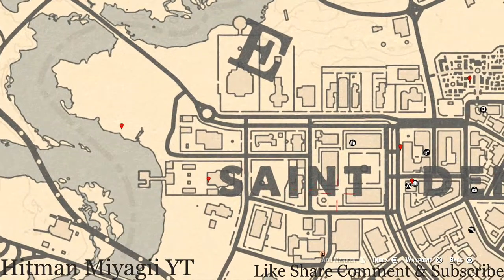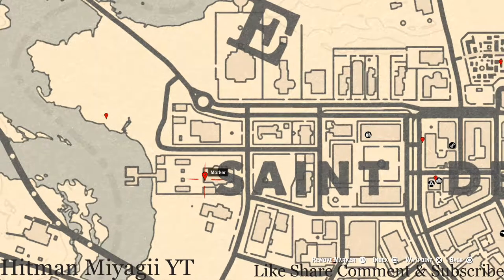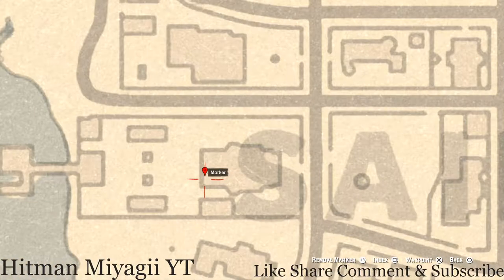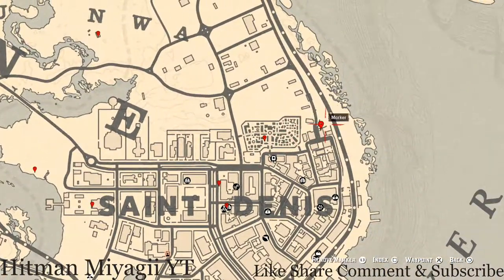Right here by the 'S' of Saint — right here at this location — at the back of this mansion on the couch you guys will get an Ebony Hairbrush, which is a family heirloom.